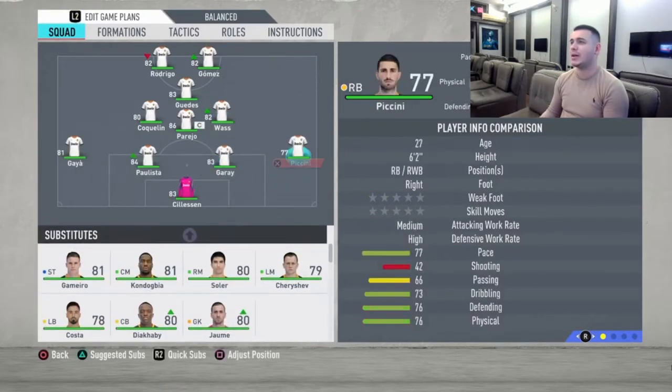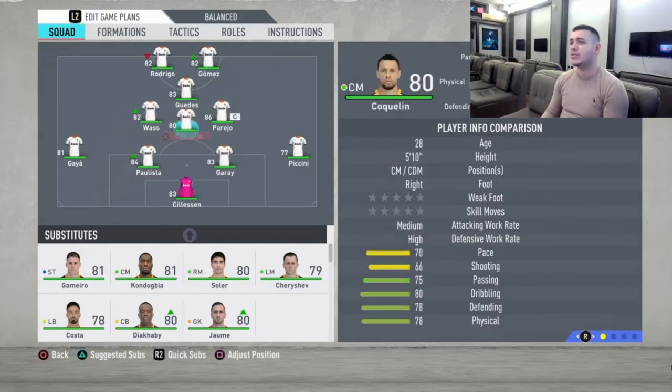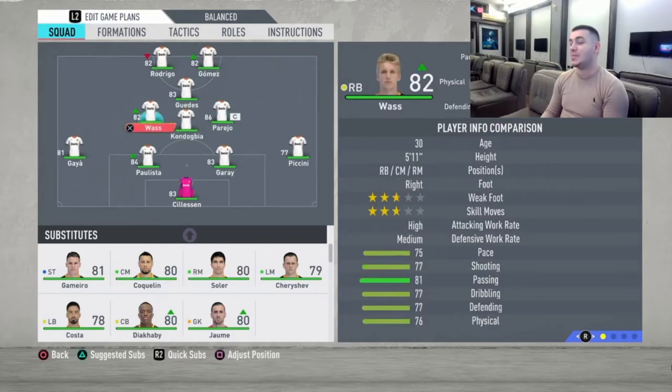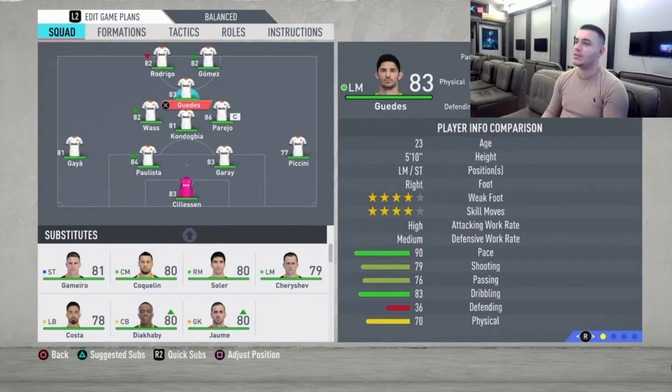Moving to the right back — Piccini is the only right back they have. They have Vaz adapted there, but I don't like wasting Vaz at right back, so I'm going to send him over to midfield and use him there because he is just a fantastic all-around midfield player. Vaz is going to play left CM, and I have to send out Koukalin for the beast himself — Jeffrey Kondovia. He is big, strong, and agile. And at right CM I'm going to put Parejo, the captain. He may lack pace but he is so elegant with the ball and I absolutely love him in that position. His instructions will keep him on an almost straight line so you won't feel the pressure of him lacking pace.